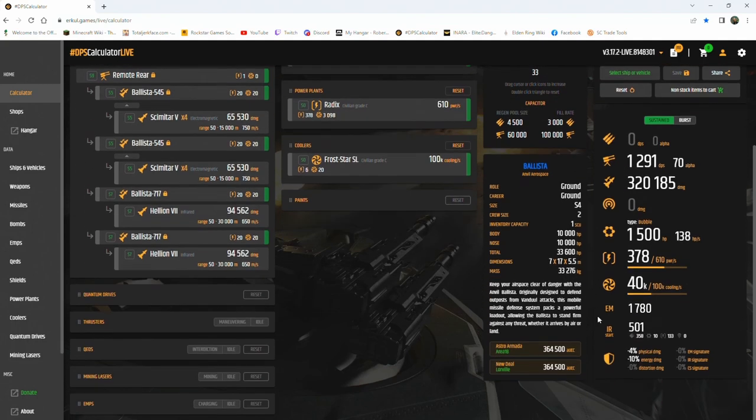Cost is 364,500 aUEC at New Deal or Astro Armada in Lorville or Area 18 respectively, and that is all.